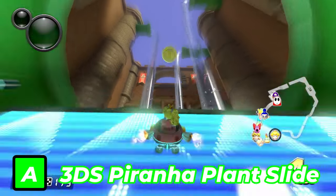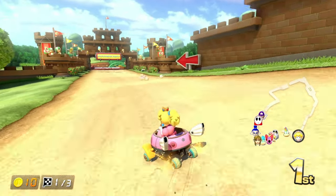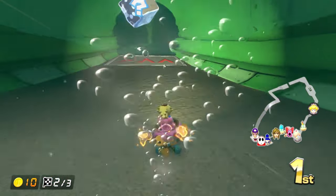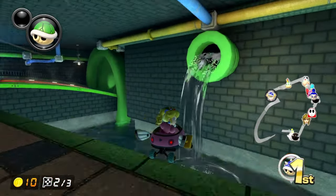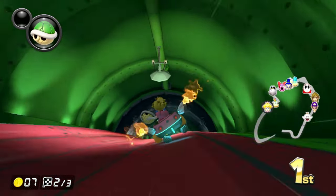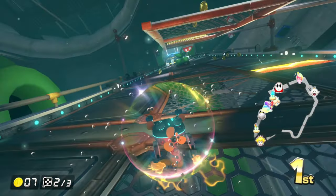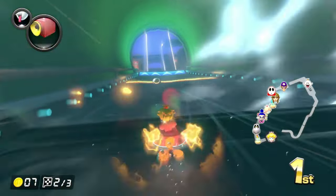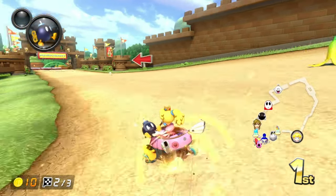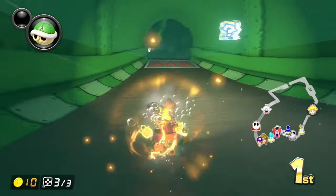Next up is Piranha Plant Slide. I loved this track when it debuted in Mario Kart 7 and it utilizes the underwater portion very well. When it came to Mario Kart 8 Deluxe, I loved the glow-up, mostly in the sewer section — like the additional pipes on the walls, a pool of water before the anti-gravity portion, and the anti-gravity section itself. When you exit the pipe, you traverse through a wide open tube that is more detailed and open than the enclosed Mario Kart 7 version. However, it's still A tier because there is some difficulty — the current of water, multiple Piranha Plants, and Goombas.